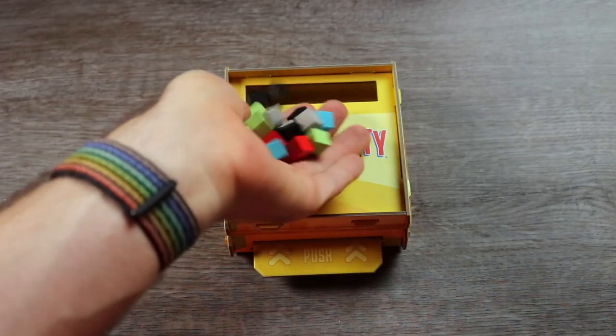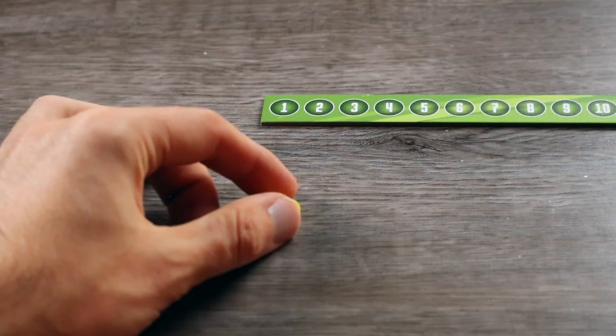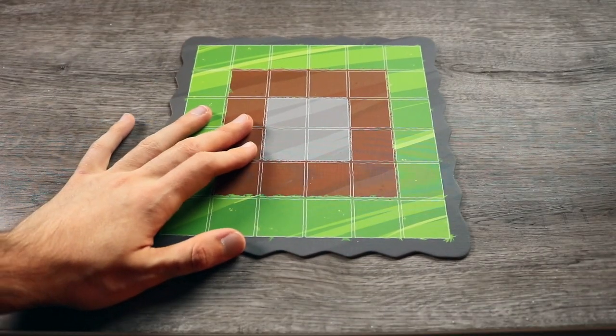To set up, load the cubes into the cube shaker and place it in the center of the table. Then place the round tracker nearby with the round tracker disc on the one space. All players then take a player board and decide collectively which side to play with. Till you get the hang of things, the landlocked side is recommended.